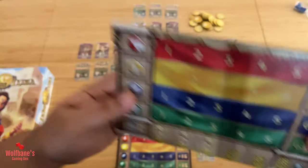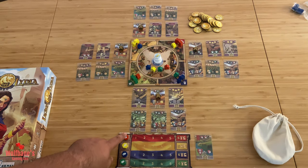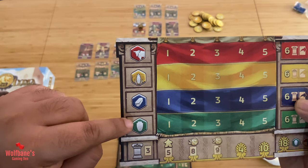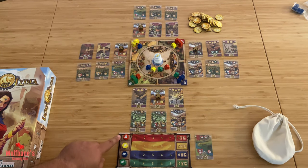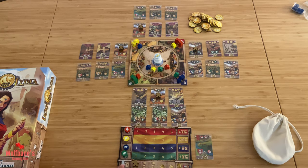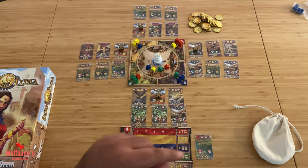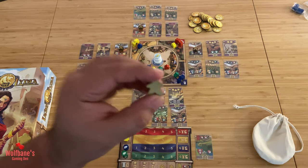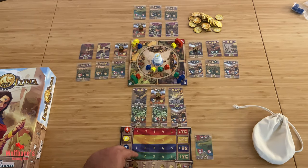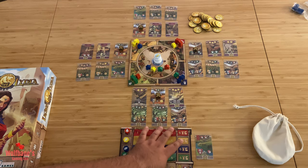Each playboard corresponds to a specific color, which you can tell from the symbol at the very bottom — so this one is green, the one I'm using is red. On the playboard you will basically have these different resource tracks going off on the side. You will take the wooden pieces that correspond to each of those resource tracks and put them at the starting space, which is basically zero.